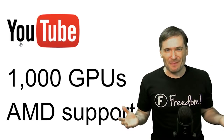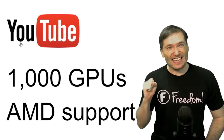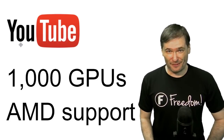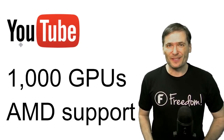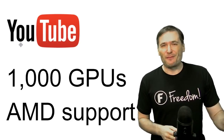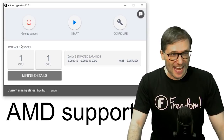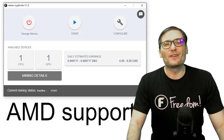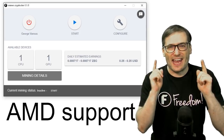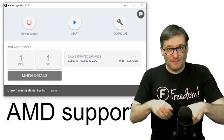1,000 GPUs are coming to Freedom — GTX 1080 Ti's with 11 gigabytes of RAM. And you can now use your AMD GPUs in CryptoMiner. Before, we only supported NVIDIA. Now, as of version 0.1.8, you can mine with all your AMD GPUs as well. Tell us what you think down there in the comments below.